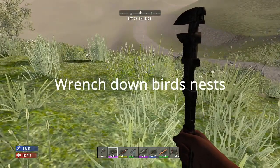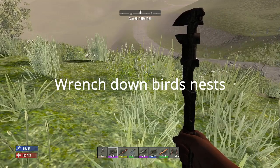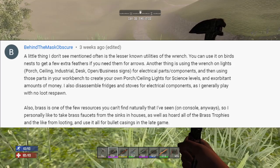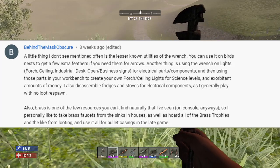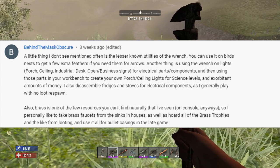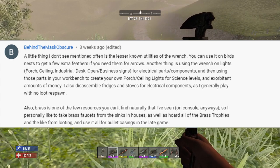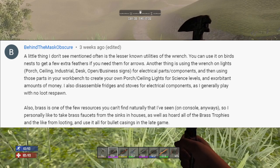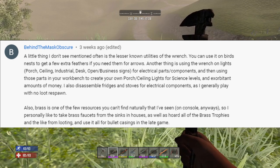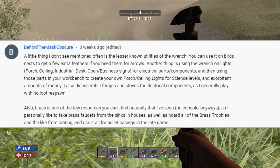Tip number one: wrench down bird's nests. He also mentions that you can wrench apart ceiling fans, lights, and industrial components to get electrical parts and components, then go to the workbench and craft your own porch ceiling lights to raise your science level and sell those items back at the trader for large amounts of money. We're going to try that in just a minute.